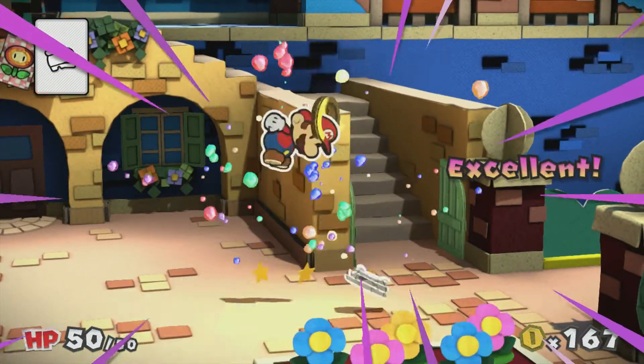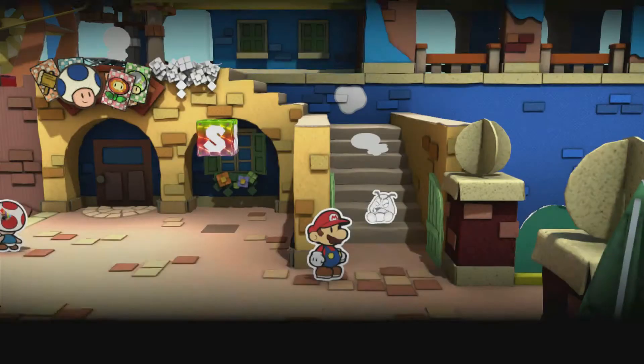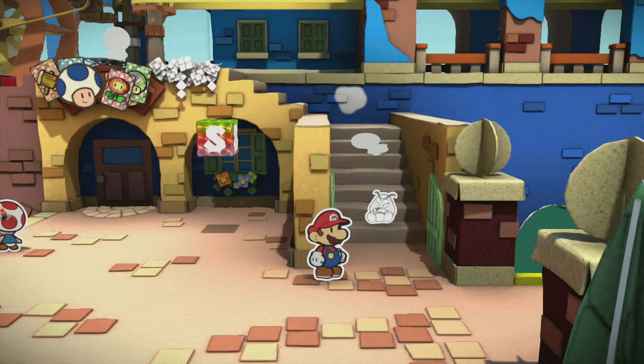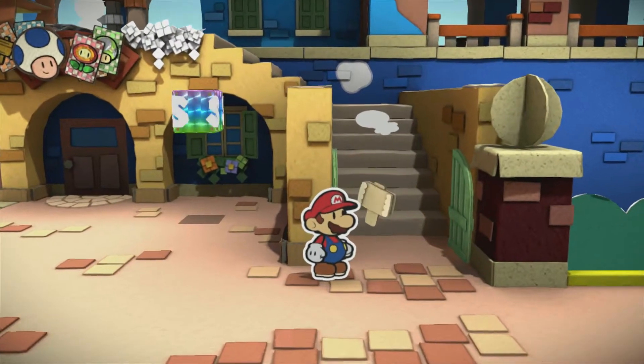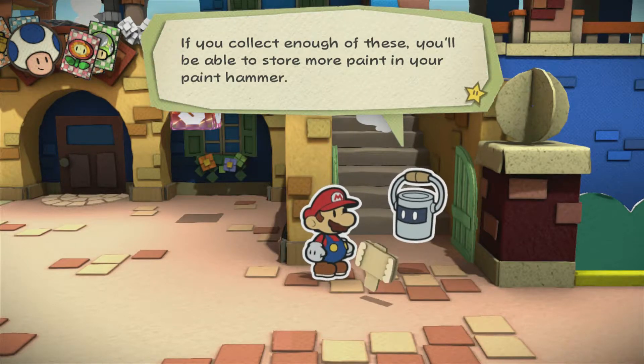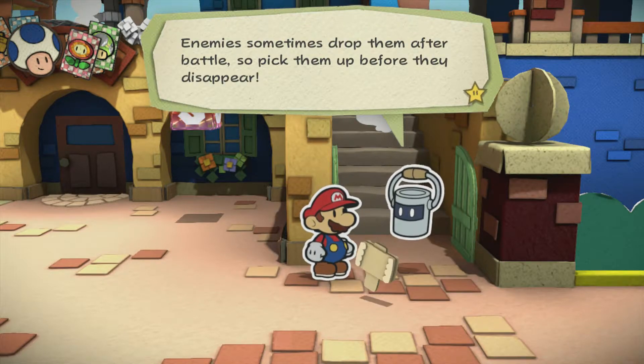If there's one thing Paper Mario always — and I mean always — gets right, even Sticker Star got right, it's the music. Oh, it's a hammer scrap. If you collect enough of these, you'll be able to store more paint in your paint hammer. Enemies sometimes drop them after battle, so pick them up before they disappear.